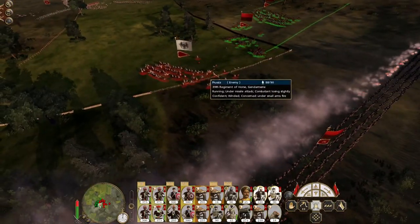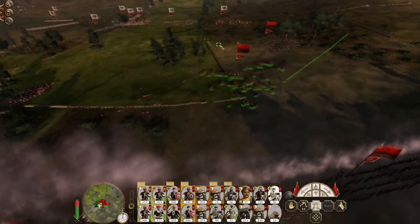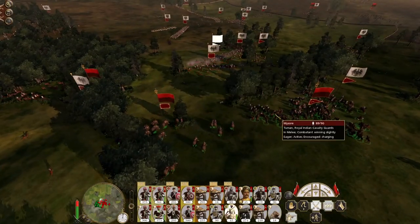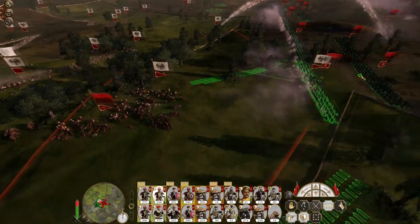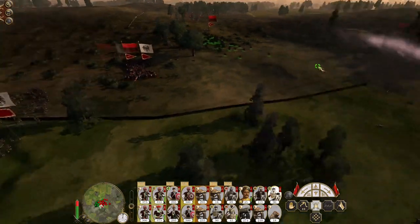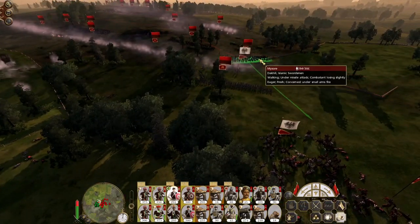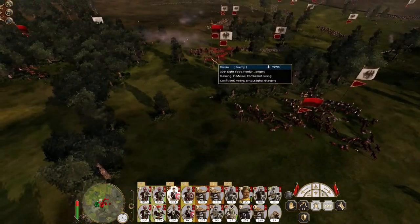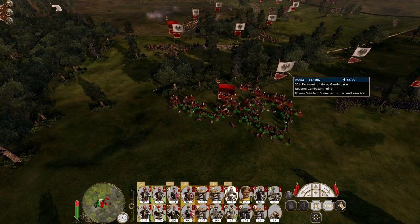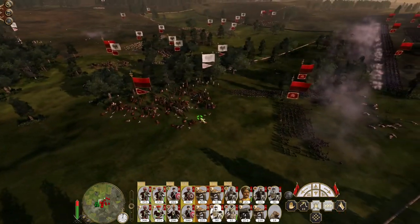Withdraw — let the gendarmerie be fired upon. Native lancers go for the 47th. Get the Haddi out of there. Throwing my Islamic swordsmen into the mix. I'm going to stop firing with my mortars entirely. Indian cavalry guards are just mowing down the gendarmerie — some of them may well come back.